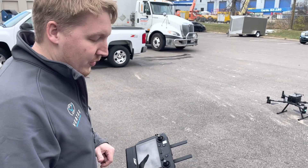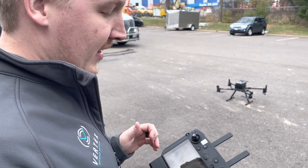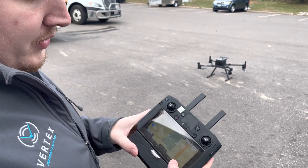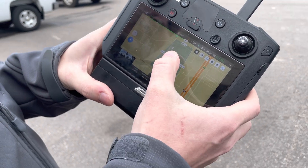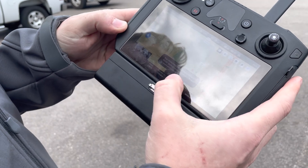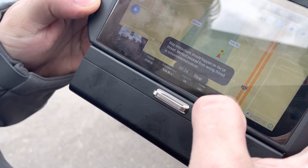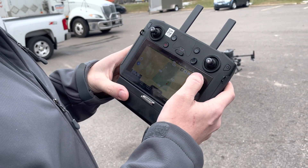Hey guys, I've been getting a lot of questions on how to get the M300 to resume a mission after landing and swapping out batteries. So here we have a mission that was previously flown to one leg. We do have a pause point there, and when we go to resume the mission, it gives us a 'map interaction should happen on the UI thread' error and it basically fails out.